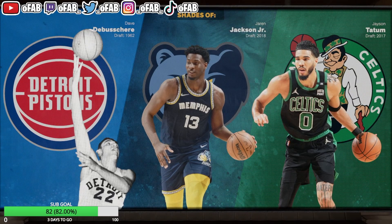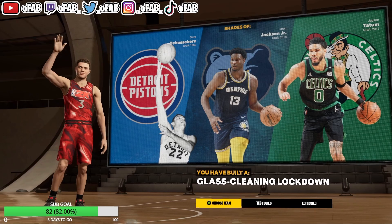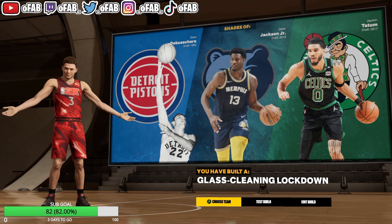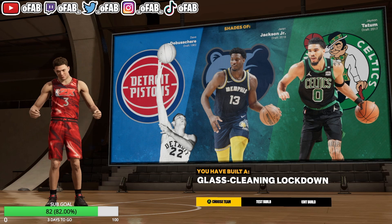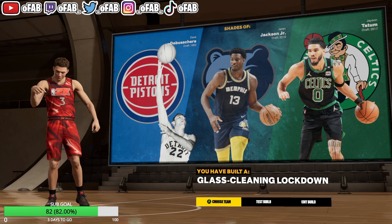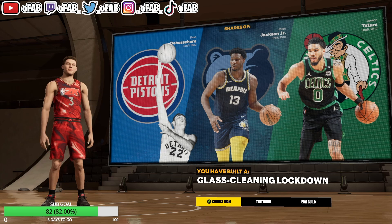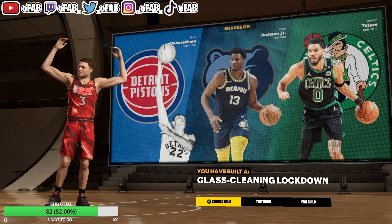We get Jaren Jackson and Jason Tatum, which is really crazy. Jaren Jackson is going to win Defensive Player of the Year — I'm from St. Louis so I love that — and Jason Tatum is an MVP candidate. So in one build you get a Defensive Player of the Year candidate and an MVP. I think this is the best power forward build in the game. You make this build, you won't have to make another power forward again.